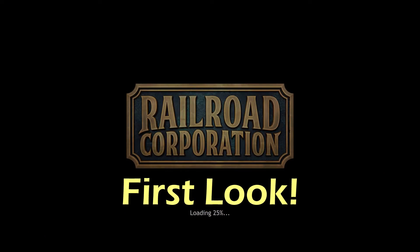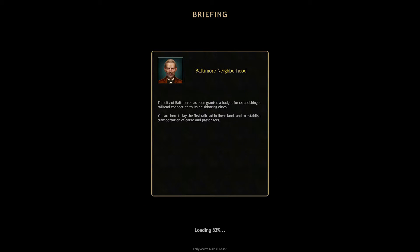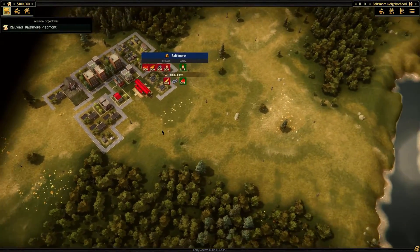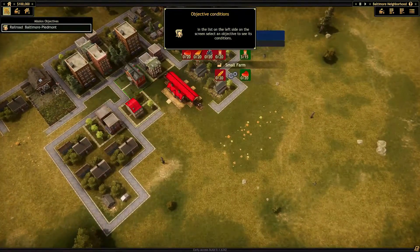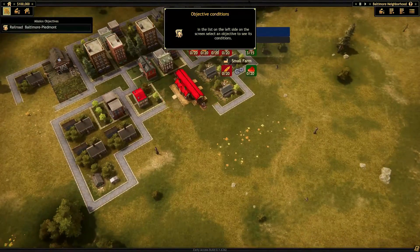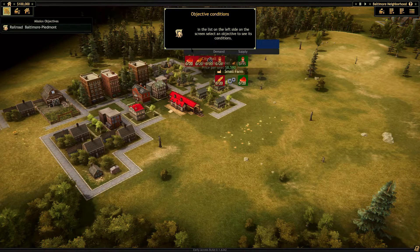Hello guys. This is going to be a first look at Railroad Corporation — it came out today. I'm super excited and I've been waiting for this ever since I saw it on Steam. I'm going to go through the tutorial first and maybe a little bit of the first mission just to give you a view of what's going on. It's quite unlike any other railroad game, but it has its own unique spin on things.